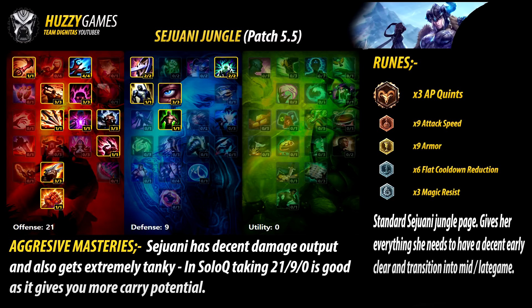This page is all about the runes and masteries for Sejuani jungle. This is for patch 5.5, although I don't see this changing unless they do new runes and masteries. Let's quickly start with the runes. They are 3 AP quints, 9 attack speed reds, 9 armor, 6 flat cooldown reduction blues, and 3 magic resist. You're going to see most LCS players use this page as it gives her everything she needs — early clear time in the jungle and transitions into mid to late game.